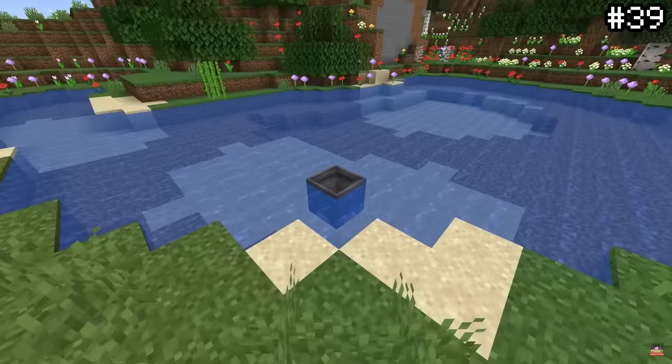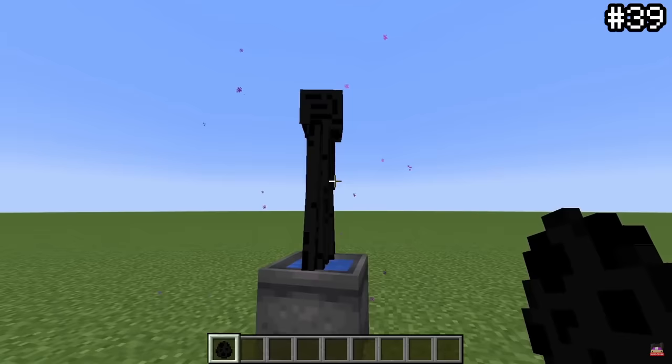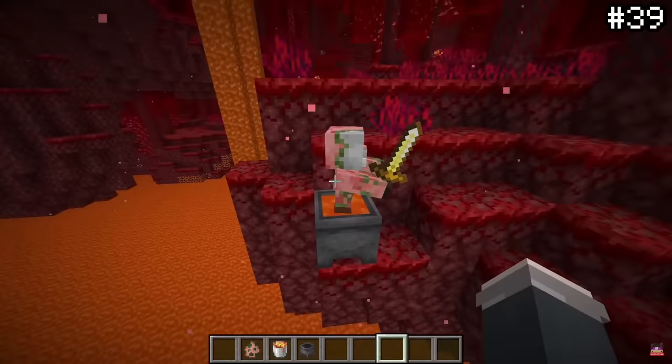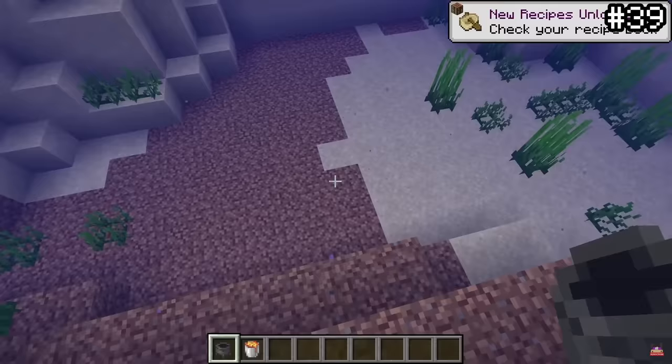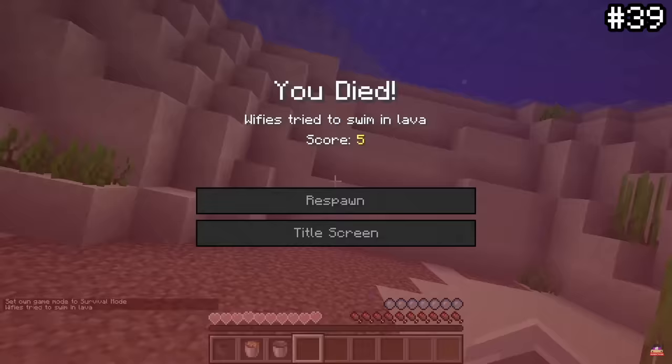In Minecraft, cauldrons are pretty broken. Endermen — mobs which famously don't like water — have no problem chilling in a water cauldron. Likewise, in Bedrock and past versions of Java, mobs that are usually fire resistant like zombified piglins burn in lava cauldrons. Additionally, you can burn to death in a lava cauldron while underwater. The game has no problem with a fully functional lava container right in the middle of a lake, allowing you to both burn to death and drown at the same time.